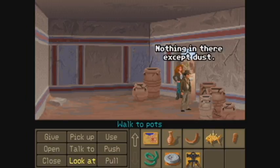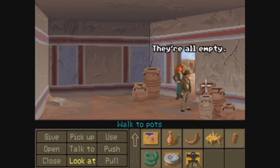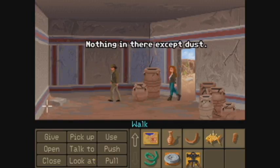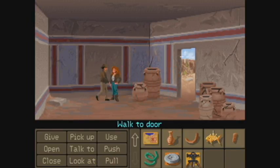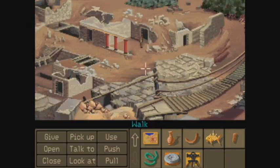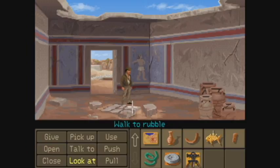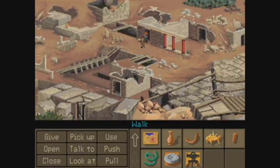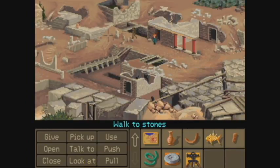POTS! Nothing in there except dust. All they're holding now is air. They're all empty. What about these pots? All they're holding now is air. Nothing in there except dust. Worth a shot. I guess we're going to go through every single one of these entrances until we find something. All they're holding now is air. I'm going to go to every single one and it's going to be 'all they're holding now is air' constantly.